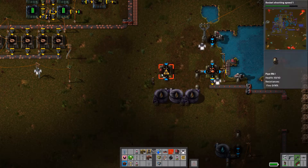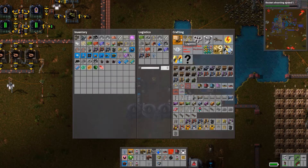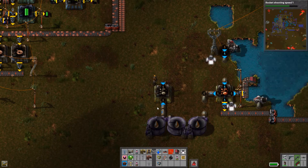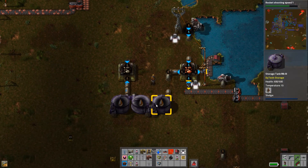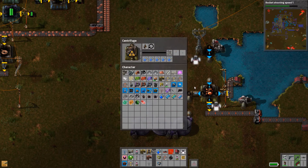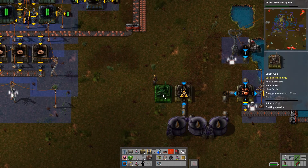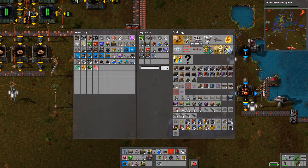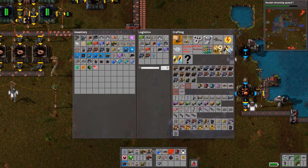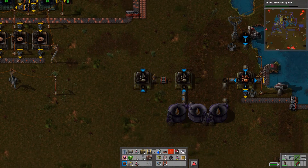Let's grab some pipe and connect it up. We need some output slots, and I may want to do more than one of these because there's a lot of sludge to process. Let me make one more and see how that does. I'll put down a passive provider chest, and give them both power — medium power pole should work. Then connect it up to the rest of the system.